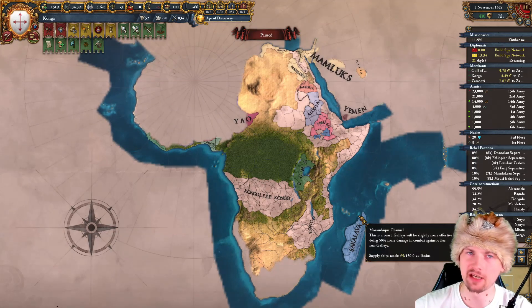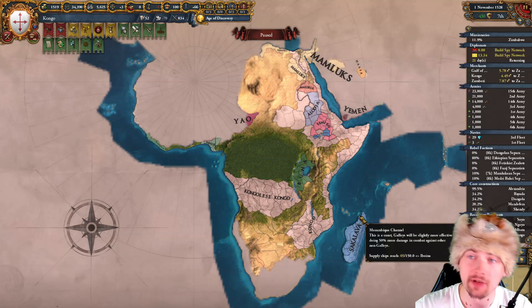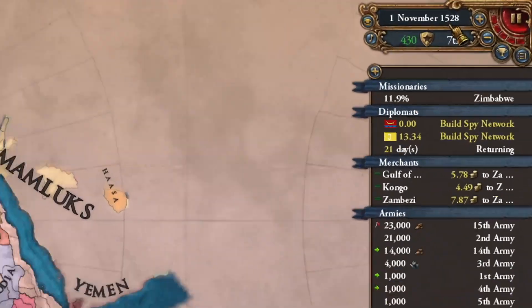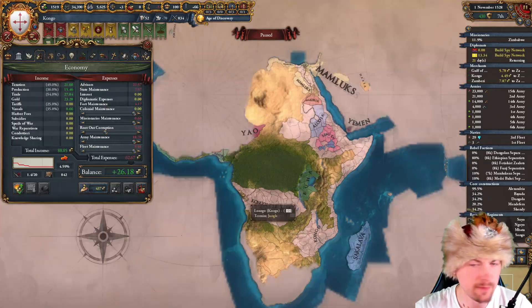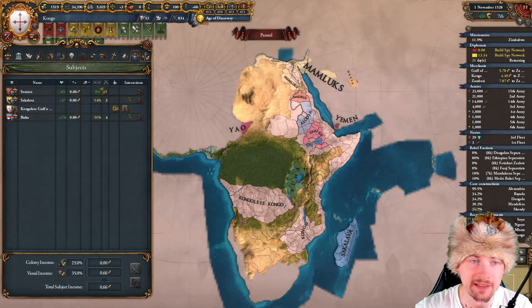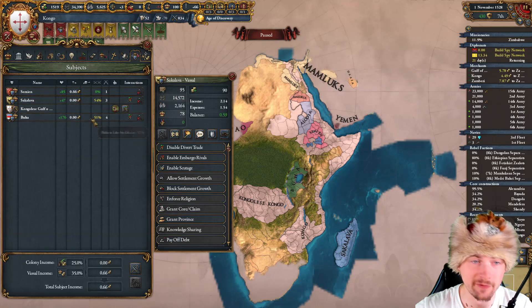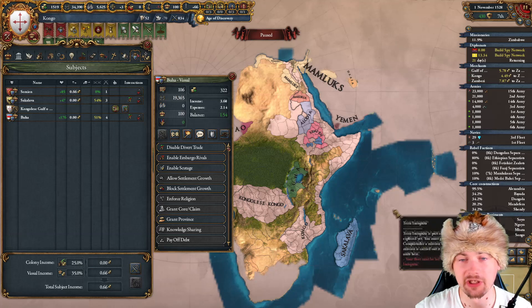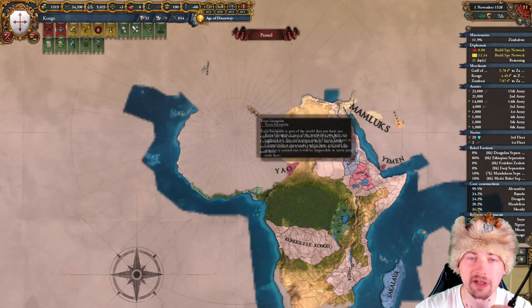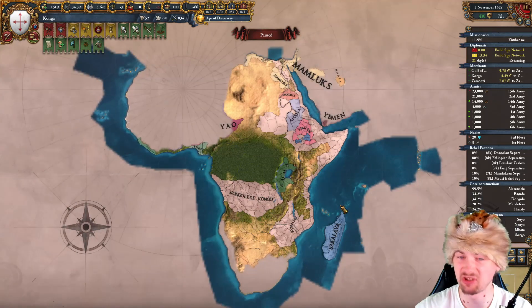We're still speedrunning the Congo, uniting Africa before 1600. After the first two episodes we are at year 1528 and we are very good in our progress. Currently we have 130 of our own provinces, and on top of that we also have another 12 here, another 15 here, and another 13 here. So what we have to do today is to conquer Western Africa as well as Maghreb by finishing off the Mamluks.